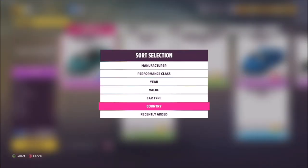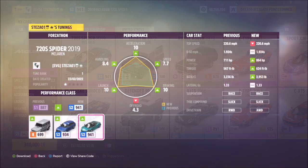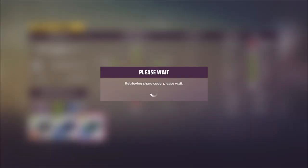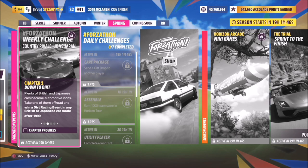To filter cars, hit X to filter, then scroll down to Country and at the top you can see all the different countries. I'm going for the United Kingdom and I'm going to use the 2019 McLaren 720S Spyder. I've created a tune for it called ForzaThon — the share code is 125601010, available for everyone if you want to spice up your McLaren.